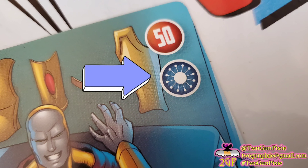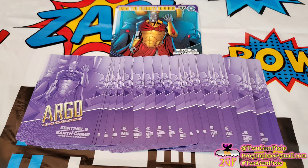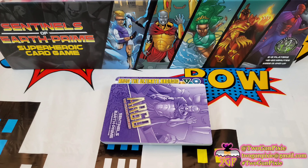We have another Tabletop Takeout Tuesday — thank you so much for joining me. I'm your buddy Big John and Gene. Sometimes with Tabletop Takeout Tuesdays, what we like to do is do a deep dive into a villain from a particular game. This time we're going to be looking at Sentinels of Earth Prime and their villain Argo, the ultimate android — a duplicator of powers and skills — and this is the introductory villain.